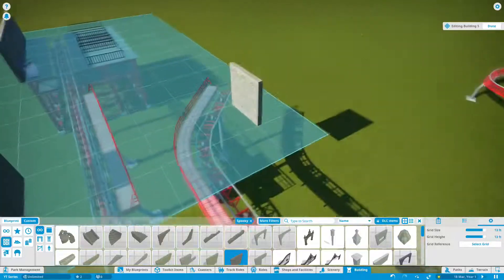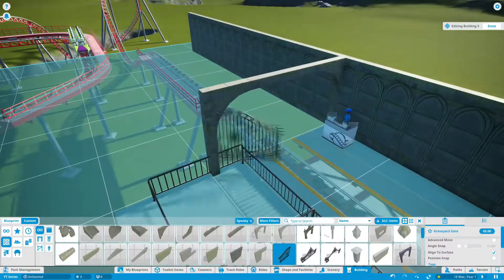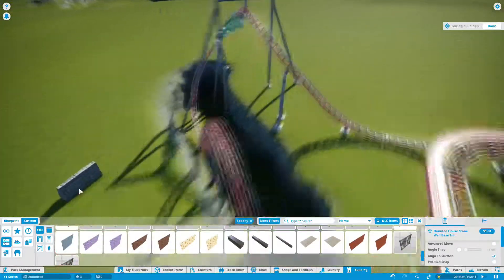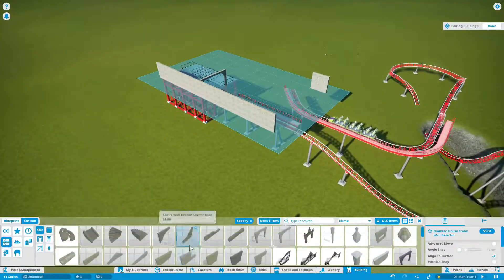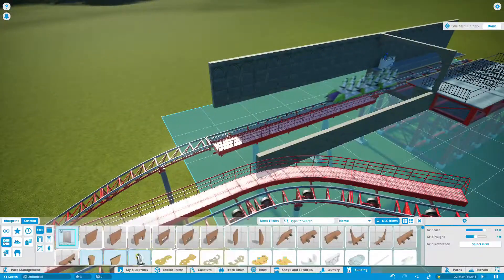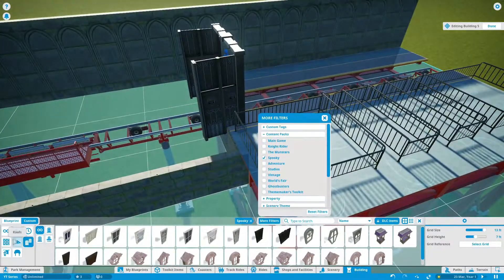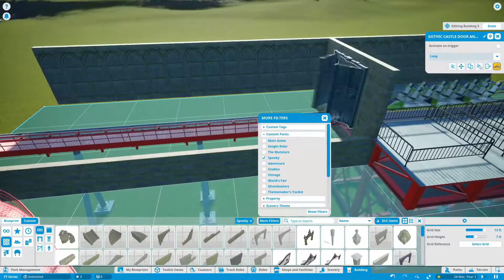Starting with building the indoor portion - it's going to have a launch initially and it's going to shoot out of the station, stop, have a little launch section outside, then go back inside. So it goes into a small outdoors bit and then straight back indoors. It's going to be a mix of pacing - the first half is focused on inversions and a bit of airtime, and the second half is slower because it's indoors with more of a dark ride portion.